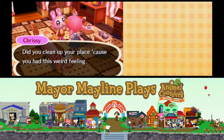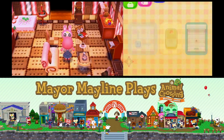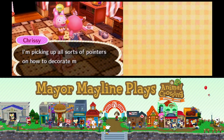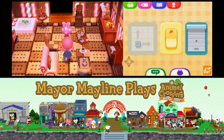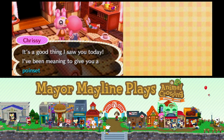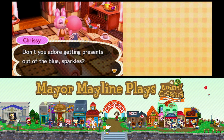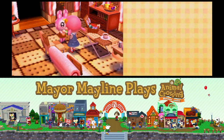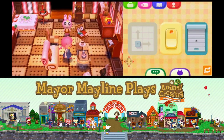Did you clean up your place? Because you had this weird feeling I'd be totally stopping by. Well, no — I just keep it pretty nice. I'm picking up all sorts of pointers on how to decorate my own place, Sparkles. It's a good thing I saw you today. I've been meaning to give you a poinsettia. Don't you adore getting presents out of the blue, Sparkles? Oh, thank you! Thank you, Chrissy! Bye, everyone!